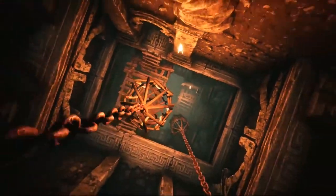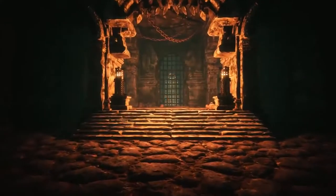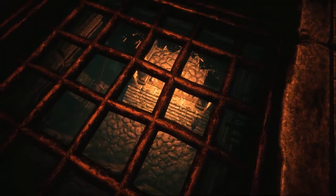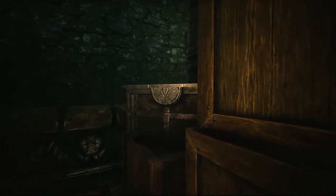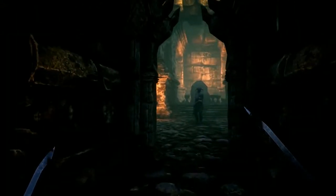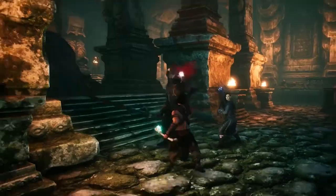In addition to the Temple of Frost, there's another multi-level dungeon known simply as the Black Keep. In the halls of the Black Keep, you will encounter traps, tricks, treasures, and finally, Tyros the Deathbringer.